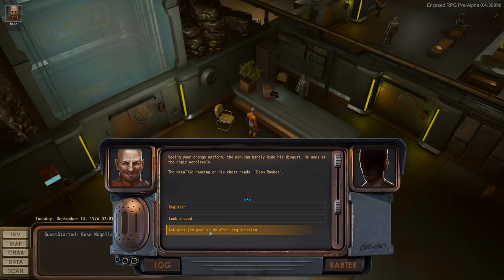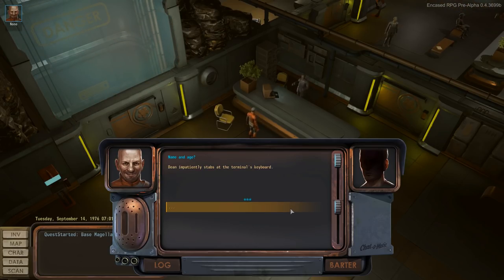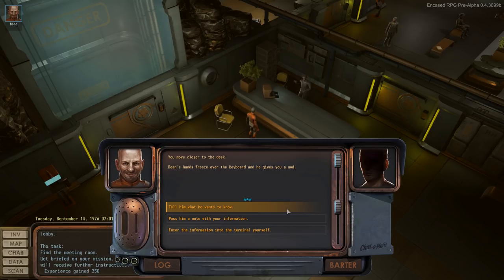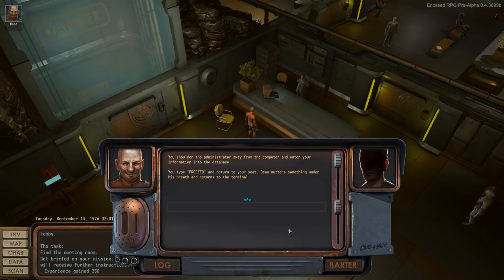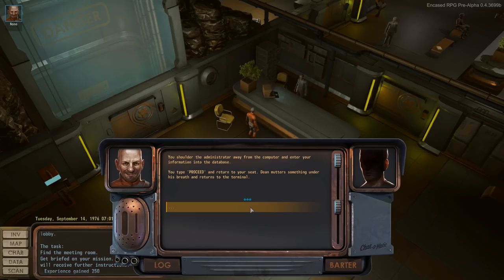The metallic name tag on his chest reads Dean Rehat. 'Let's get you registered first and I'll explain everything. Name and age.' Dean impatiently taps at the terminal's keyboard. You shoulder the administrator away from the computer and enter your information into the database. You type, proceed, and return to your seat. Dean mutters something under his breath, then a silver raises his head and sneers: 'Into the hallway and then go straight. You'll get your instructions with the briefing.'